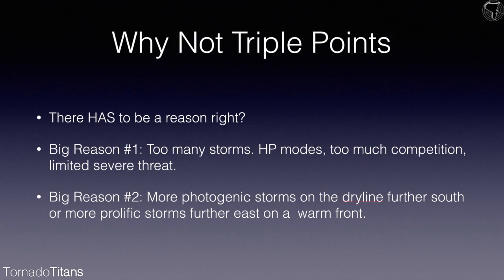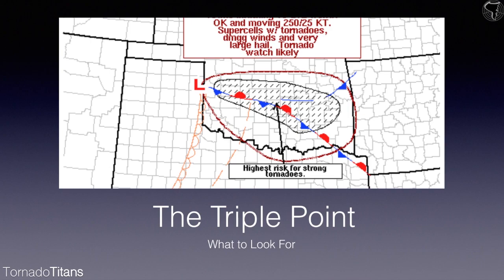Further east there'll be a lone supercell riding the warm front just doing crazy things. The triple point isn't always going to produce the best results — sometimes other areas do. For instance, on May 19th, 2010, the triple point ended up out by Taloga and Clinton. The warm front arced back east and south from there. Storms formed along this warm front, got just east of the triple point, and things got really crowded. They did produce tornadoes, but these were not the most photogenic storms or tornadoes of the day.